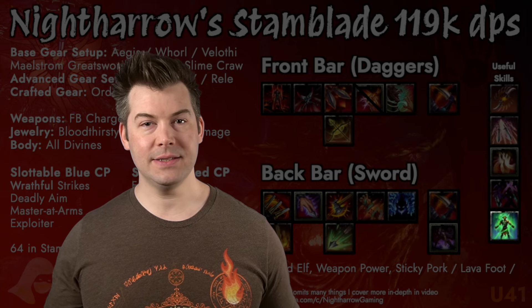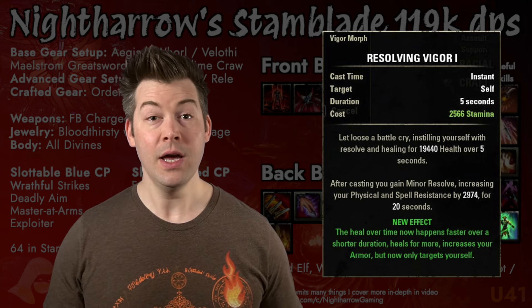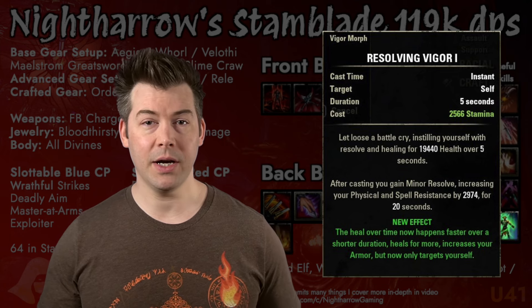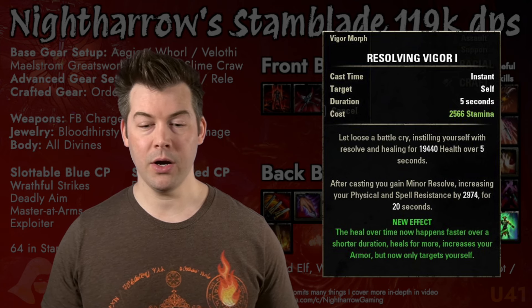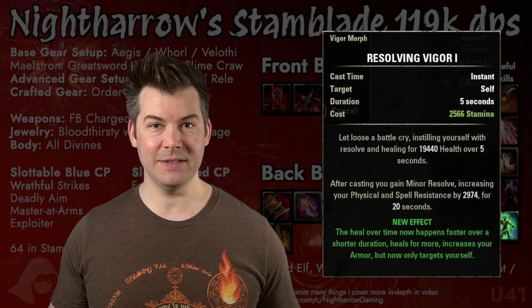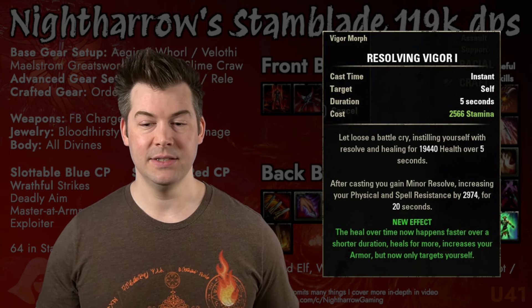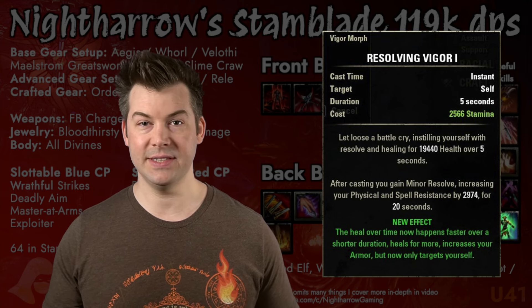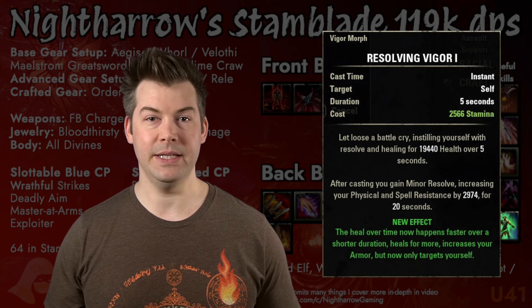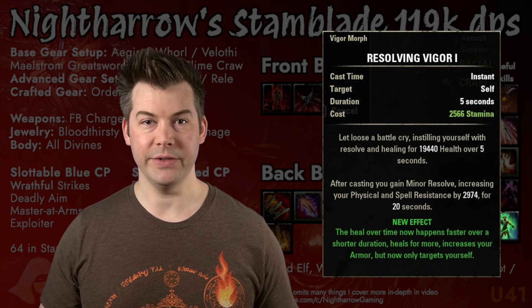After that we have Resolving Vigor. If we need a heal over time, I recommend Resolving Vigor. You could also use Swallow Soul, another Magicka-costing Nightblade skill, for a little heal over time. Most of the time solo you can just use Ring of the Pale Order. But Resolving Vigor is a really nice option for group content like portals in Cloudrest. In that case I'd probably tend to swap out Carve — it depends on the fight. In Veteran Rockgrove on the second boss Vashai, where you switch between the main target and the Atros frequently, Carve is not going to be the best skill. You could swap it off and put Vigor on your front or back bar depending on preference.